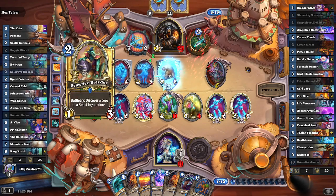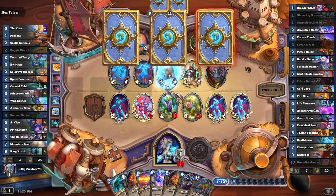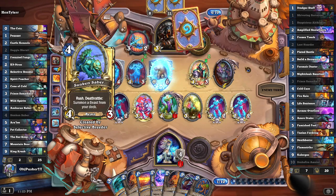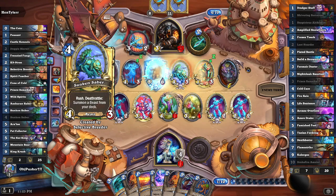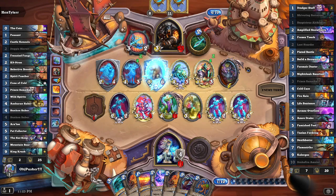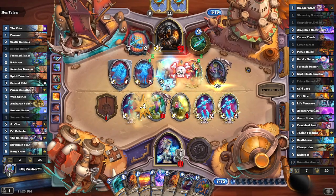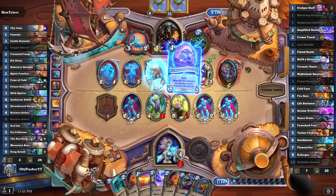Cold Case — we'll gain some armor and get some skeletons. Nightcloak Sanctum to slow down his biggest creature while we figure out what to do here. Just summoning some skeletons and freezing some stuff in place is a good enough strategy at the moment, because we only have 15 health and we gotta start watching our health total. That's why I played Cold Case — it gives me armor and creatures so I don't have to choose between board development and survival.